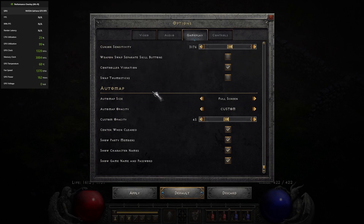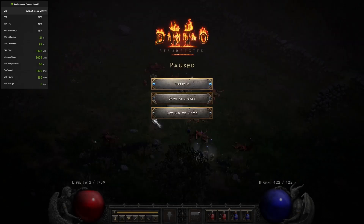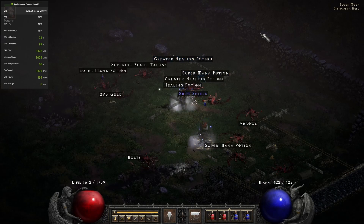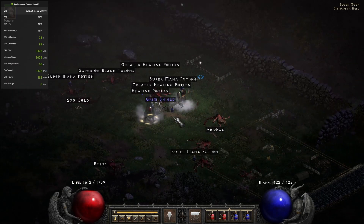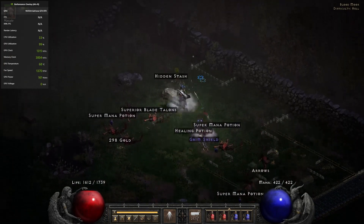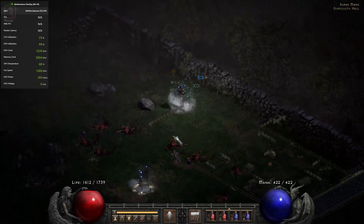Cursor sensitivity — that's a fun thing. And auto map size: you can actually change a lot about the auto map now. The map always got a lot of hate in the original game. A lot of people really don't like the mini map in the game. I tend to go into comment sections on social media just to read people's opinions — that's a good way to get feedback. The conclusion is that the mini map is still maybe not that great, but it's definitely better.